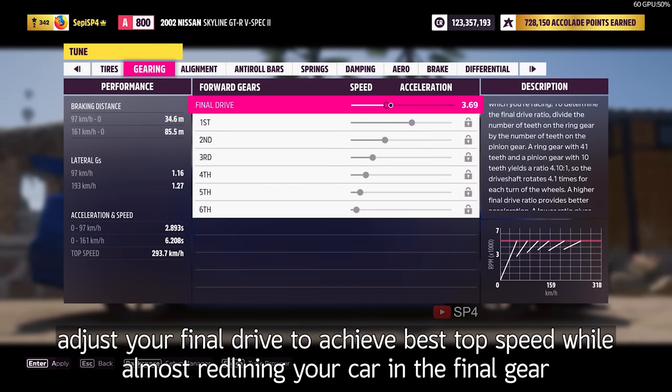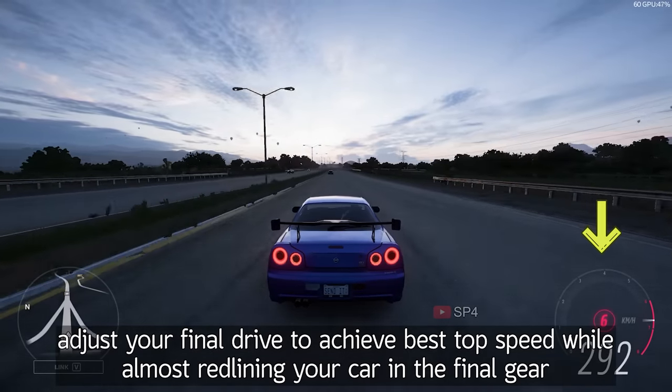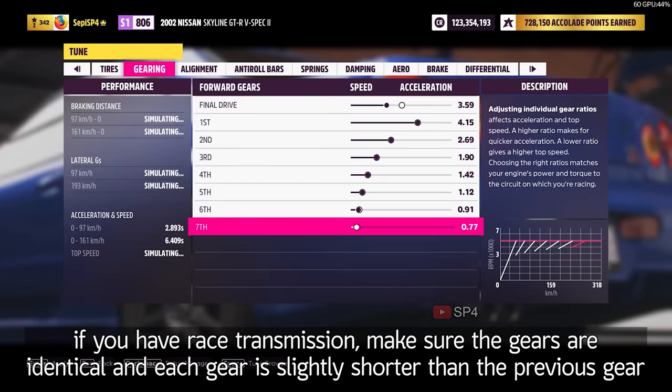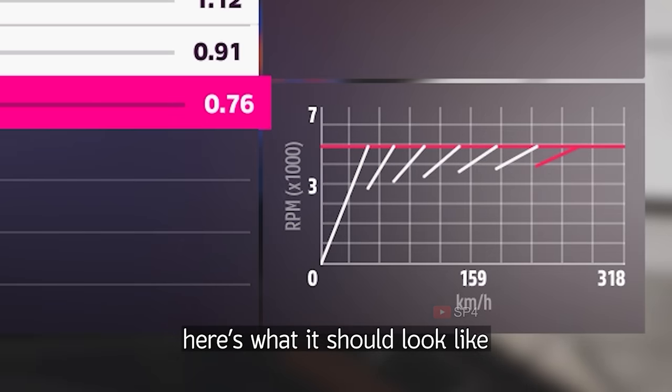Now onto gearing. Adjust your final drive to achieve the best top speed while almost redlining your car in the final gear. Usually the end of your final gear is between here and here. If you have race transmission, make sure the gears are evenly spaced and each gear is slightly shorter than the previous gear. Here's what it should look like.